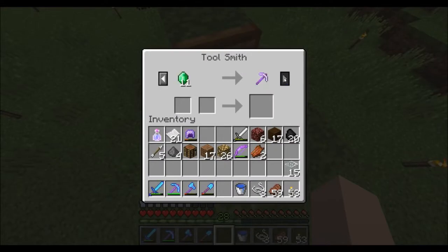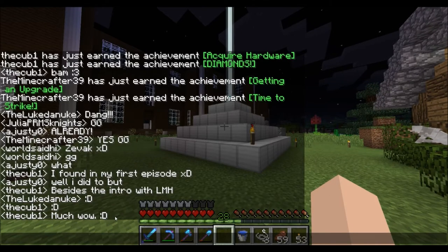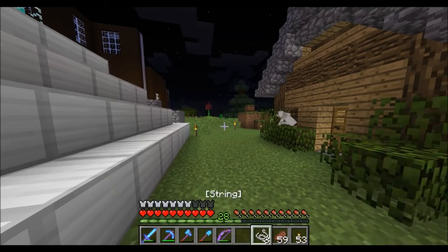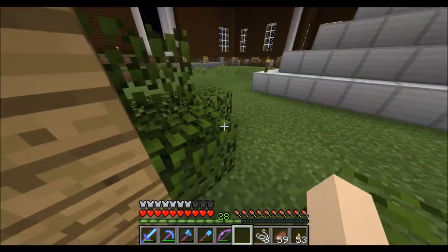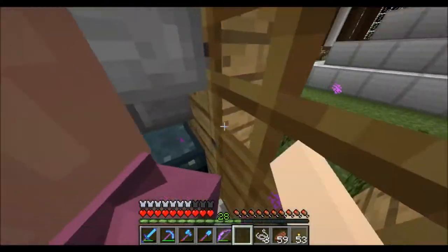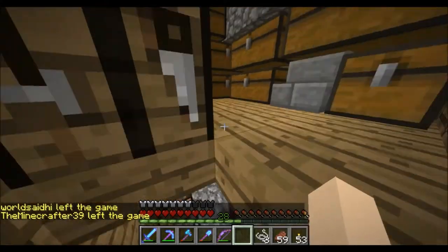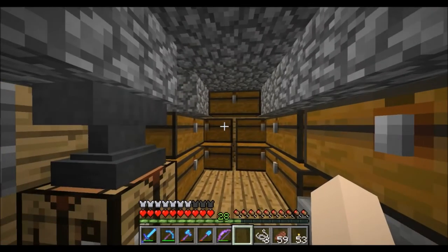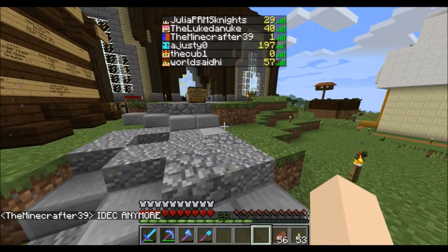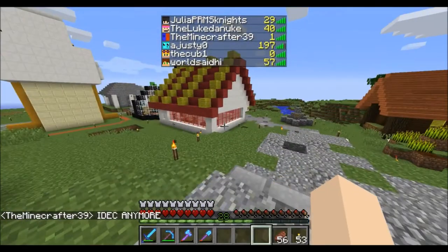We have a toolsmith now, which means I need to go get another zombie villager and transform it — I really don't want to do that. But we're gonna go places. I need to head to Jeffrey's shop and buy potions of water breathing and night vision if he has them. We just bought some water breathing potions from Jeffrey, but unfortunately he doesn't have night vision potions yet — it says coming soon.